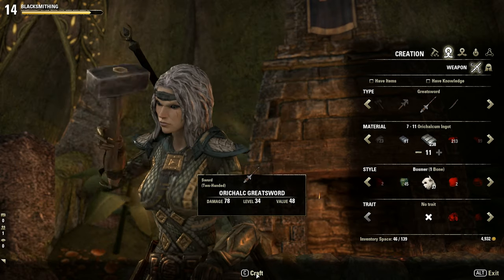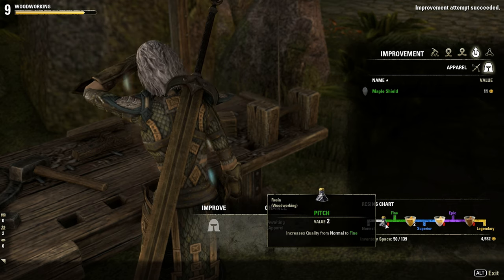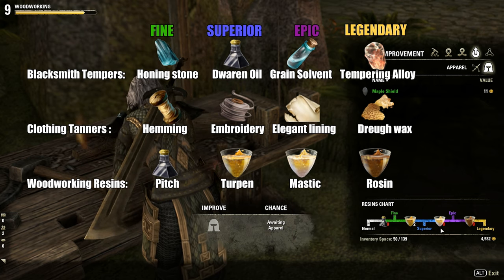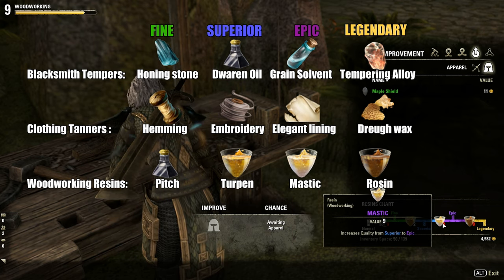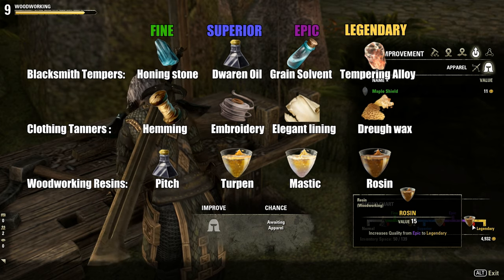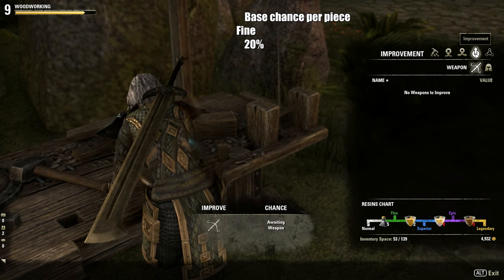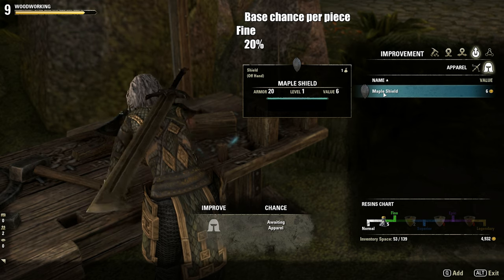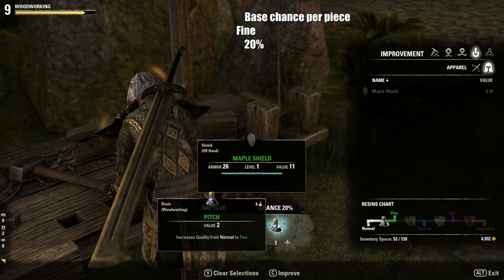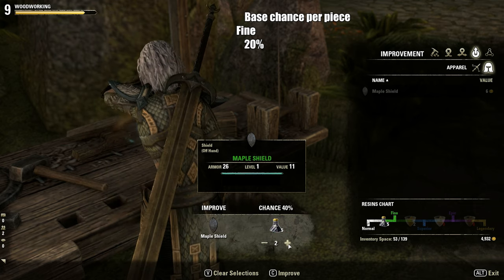All crafted items start out at normal white level. You can improve that item step by step to a higher rarity level by applying improvement materials — tempers, tanners, and resins. For each piece of improvement material added into the process, you will only have a chance to improve it, and when the improvement process fails, the item and improvement materials are lost. To avoid this, you will need to increase the number of those materials to raise the chance up to 100% success.